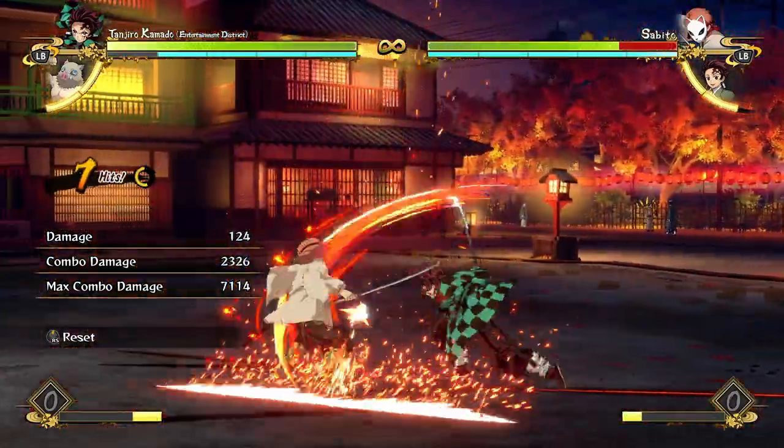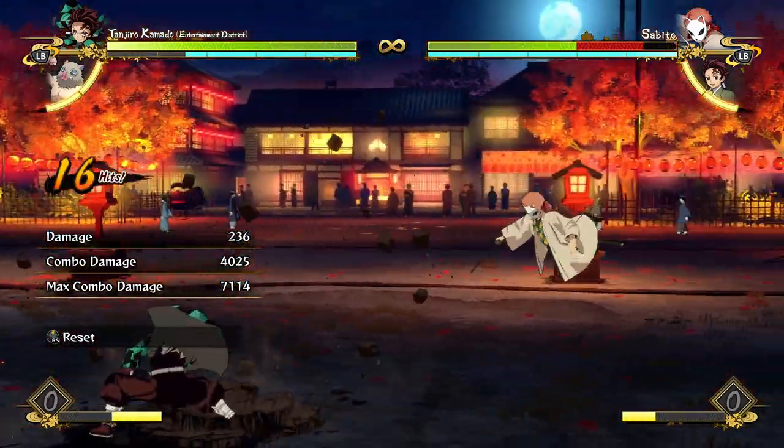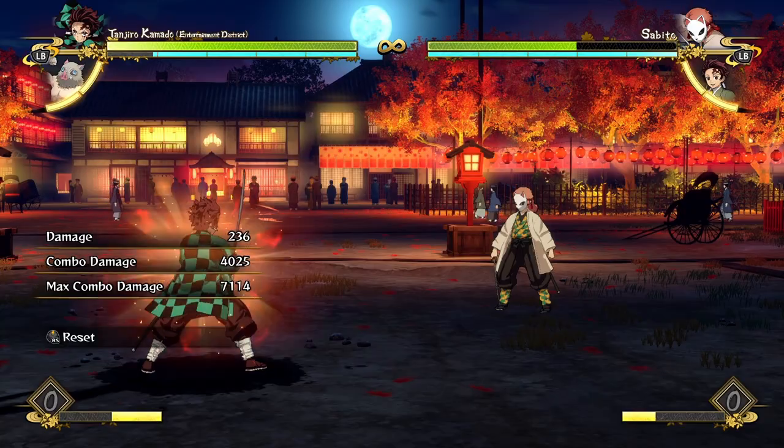If the opponent is on the ground, you're basically going to be doing these firewheel loops, where you just do a few attacks into a firewheel, and a few attacks into a firewheel. As you can see, that super simple combo did 4,000 damage.